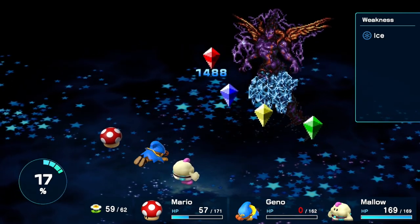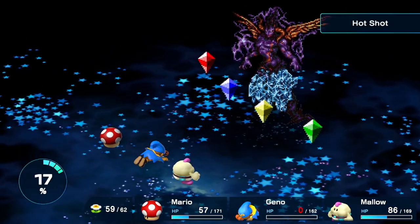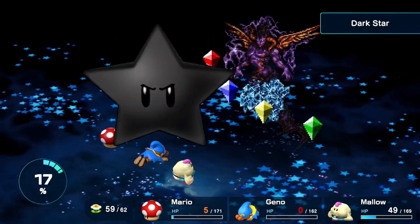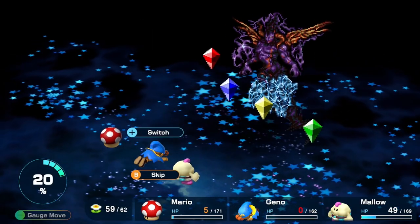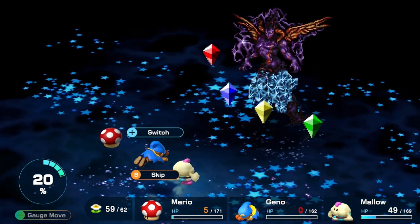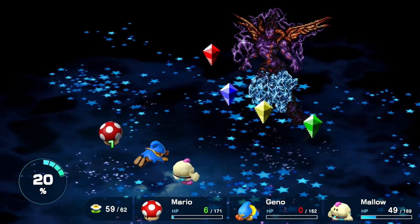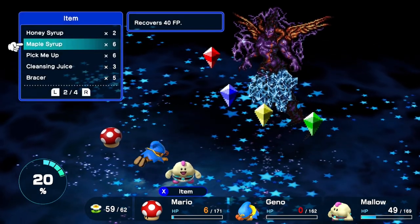The crystal started with 25 HP, now it's at 14. Ice is weak to fire - Mallow has an ice move. I think the green one is resistant to physical damage, maybe the yellow one is weak to physical and the green one is weak to magic. Or actually it's probably lightning.